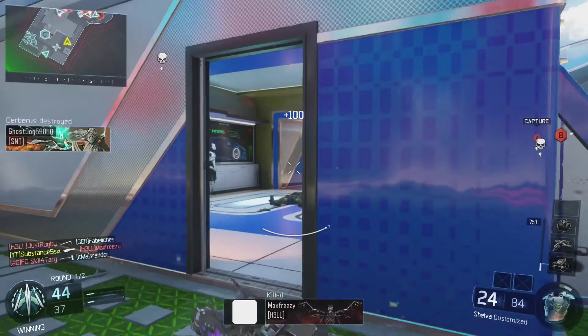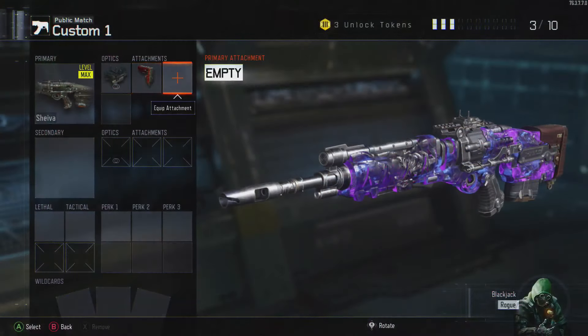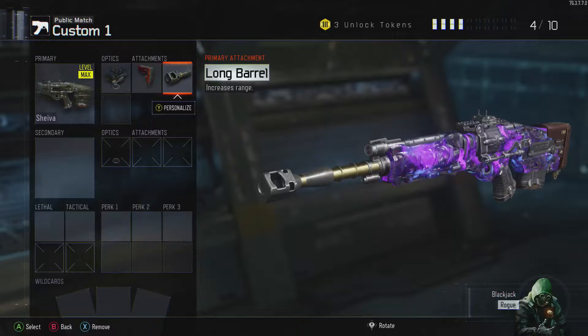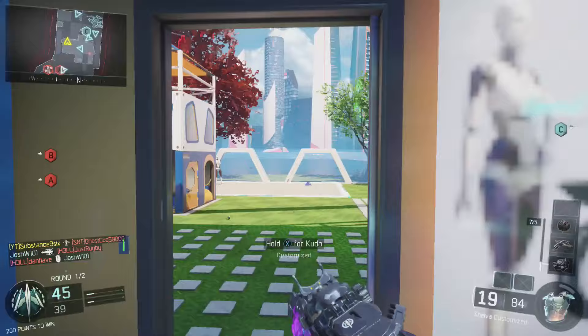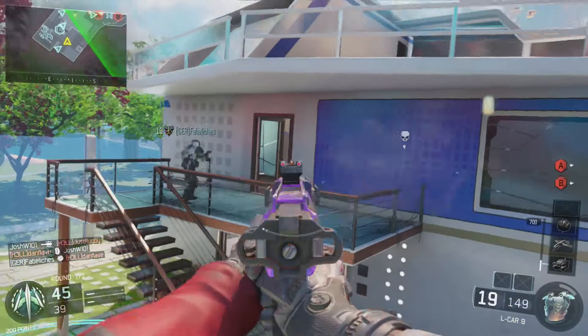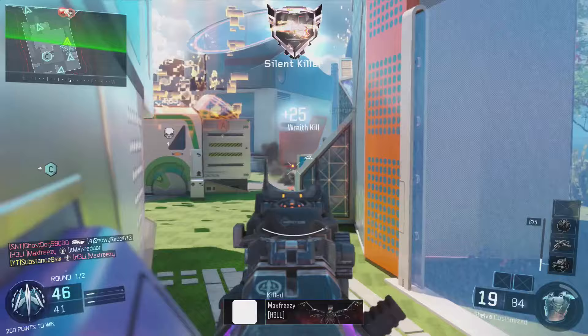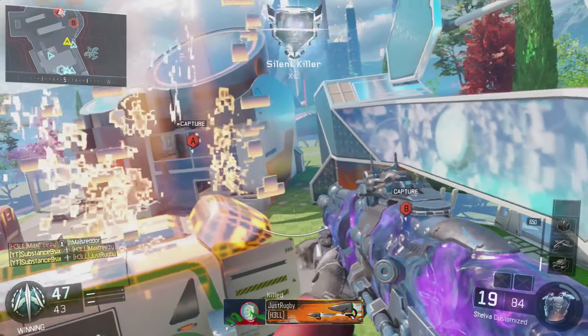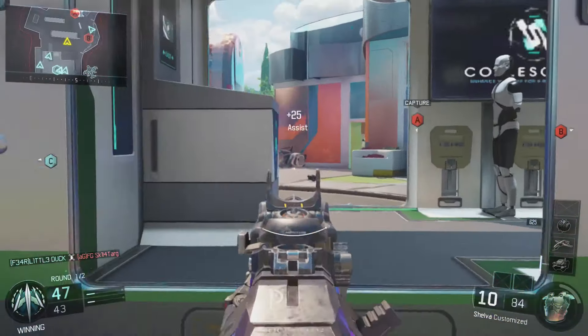The next attachment is the long barrel, which gives you a definite advantage over the enemy. It basically increases the range — what that means is it carries more damage as the bullet travels further. So that two-shot kill can travel a lot further than it could without the long barrel, which is a big thing for the Shiva since it's a marksman assault rifle.